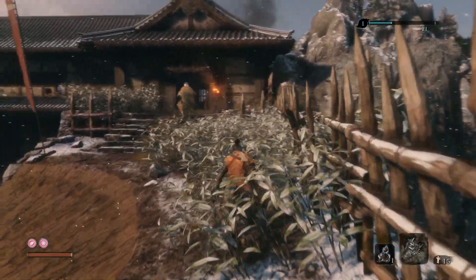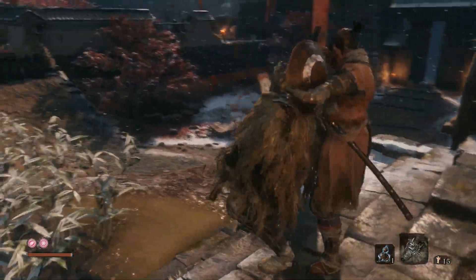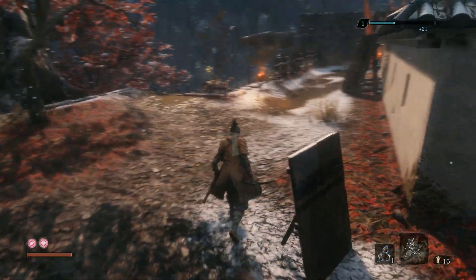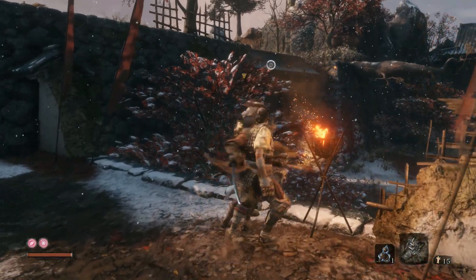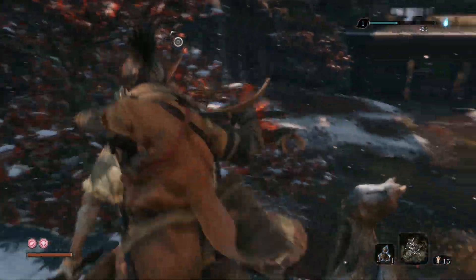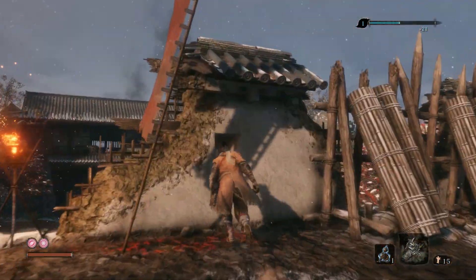After that, go to your next victim and stealth kill him. Then run back to the gun guy — there are 2 people. I like to kill the sword guy first and then kill this guy, but it doesn't really matter. Kill whichever one you like first.